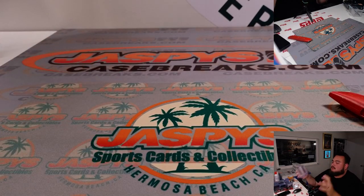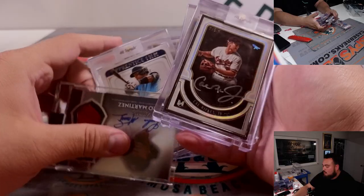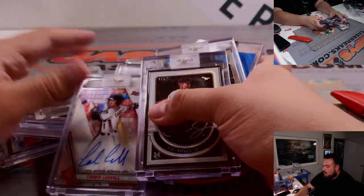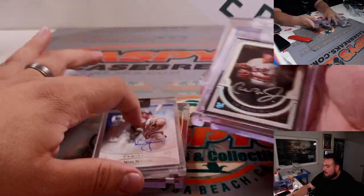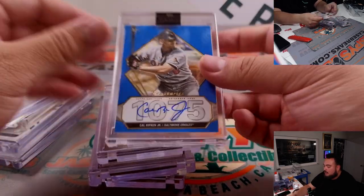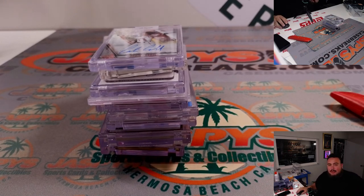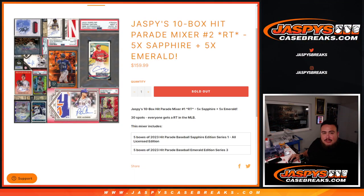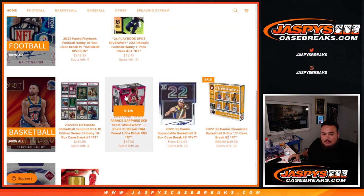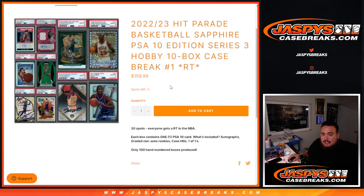So that was it folks — very, very solid. Ohtani, J-Rod, Corbin Carroll, Mariano Rivera, Mark McGwire, Cal Ripken Jr., Julio and Edgar Martinez dual auto, and Cal Ripken Jr. again. So there you go folks. I'm going to go double-check but I'm pretty sure we have more cases. If not, we do have the basketball version — similar format, all PSA 10 graded cards from the NBA, three spots left and one filler. Appreciate it guys, JaspysCaseBreaks.com.